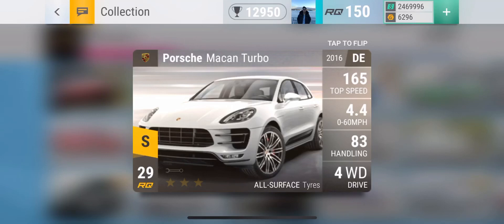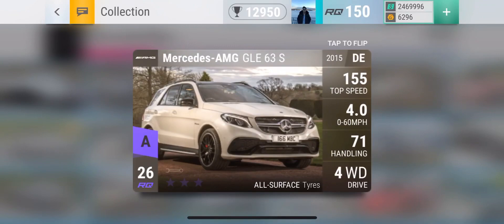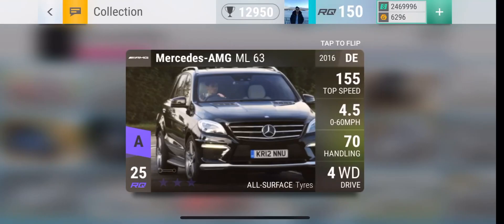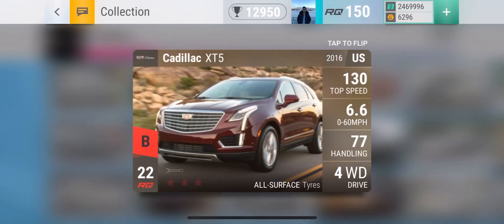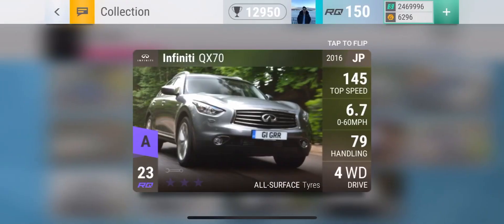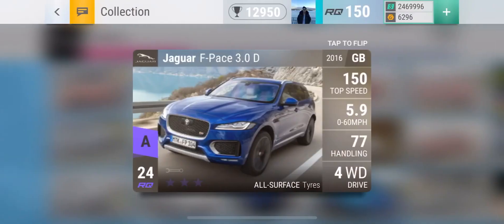Those are my top 10 SUVs in Top Drives. Let me know if you have different opinions in the comments down below. Quick recap: number one is the Porsche SUVs, number two is the SQ5, number three is the AMG GLE 63, number four is the Range Rover Sport, number five is the X5, number six is the AMG ML63, number seven is the Cadillac XT5, number eight is the QX70, number nine is the RS Q3, and number ten is the F-Pace. I hope you guys enjoyed this video — thank you!